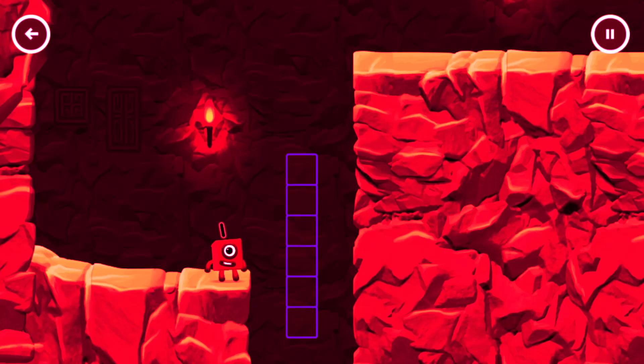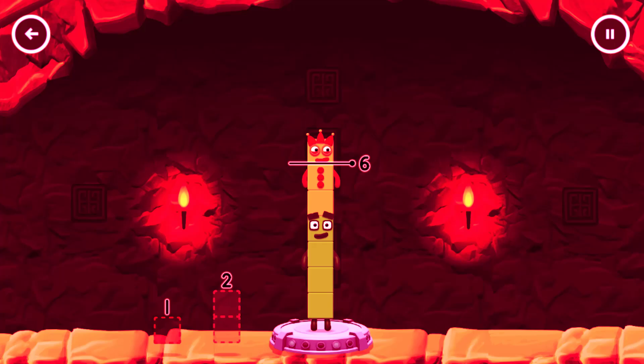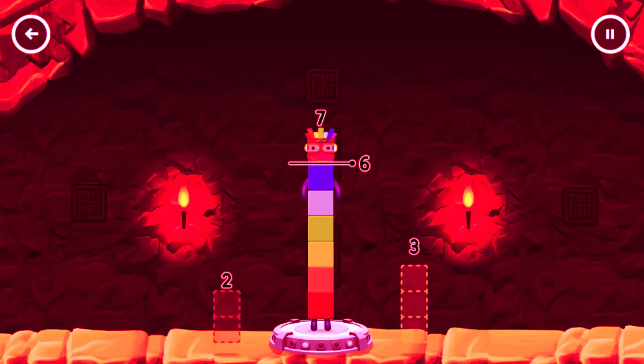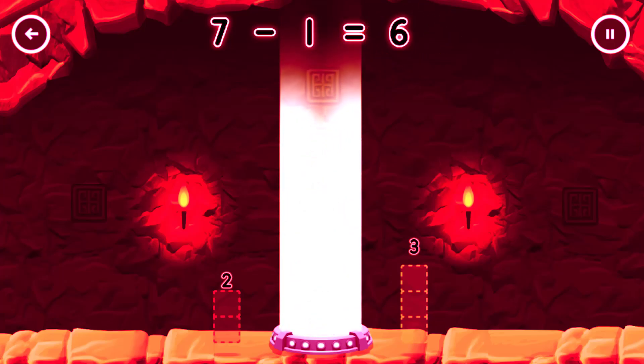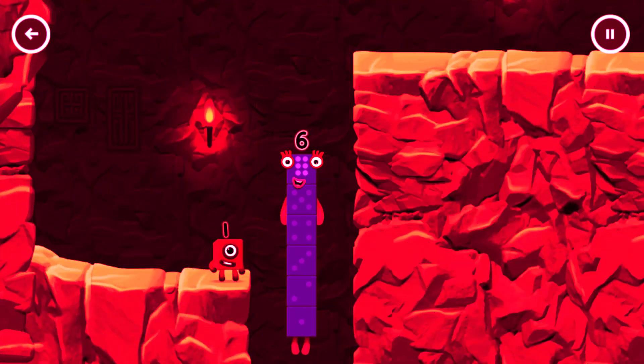Take number blocks away from seven to leave six. Drag an outline onto the middle to take number blocks away until you have just the right number left. That's not quite right, try again. Hmm, that doesn't seem right, keep trying. Seven minus one equals six. I am six — in the mix!